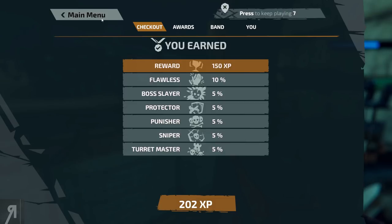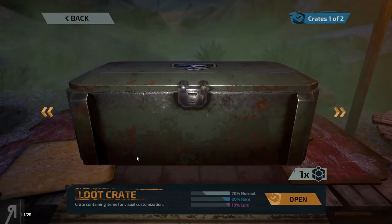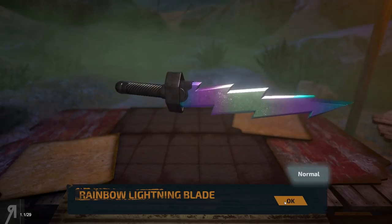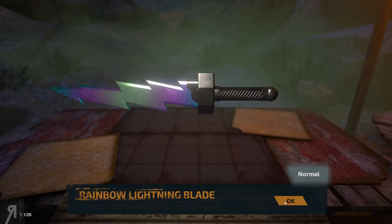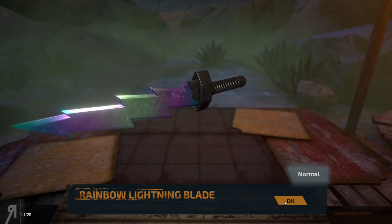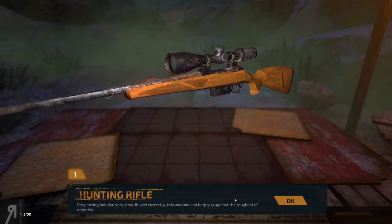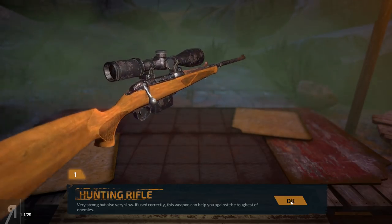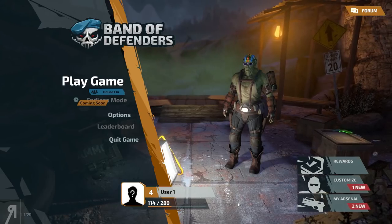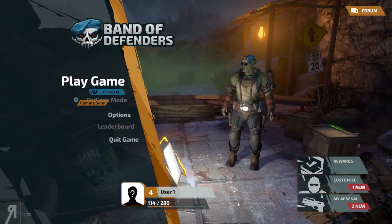Let's go back to the main menu and see what rewards we gained. We are now level 4 and we earned ourselves this crate. Hopefully we'll get something cool — a rainbow lightning blade! Obviously I didn't really use my melee that much, but in the previous map I did, because sometimes you're going to run out of ammunition and your pistol is just not going to be enough to deal with guys in your face. We also have an arsenal crate — very strong, but also very slow. If used correctly, this weapon can help you against the toughest of enemies — bosses and those big giant guys. If you want to check out this game, there is a link in the description. 4 player co-op FPS tower defense — if that's your thing, then why not give it a go? Thank you very much for watching and I will see you next time.